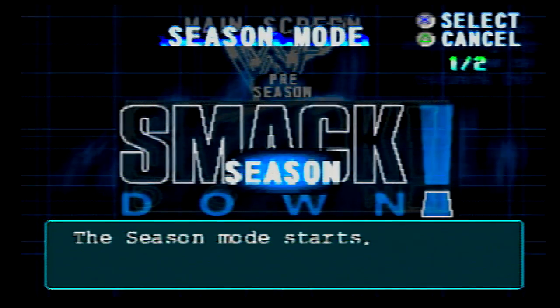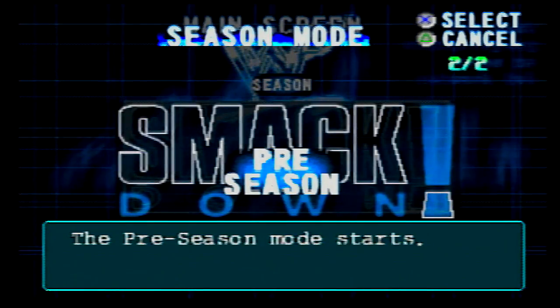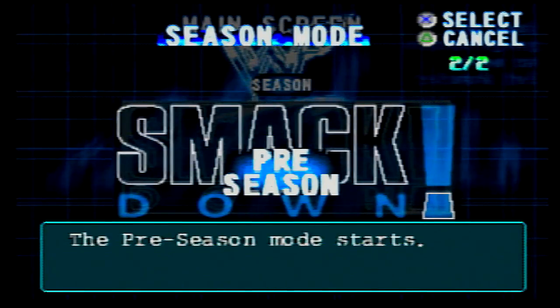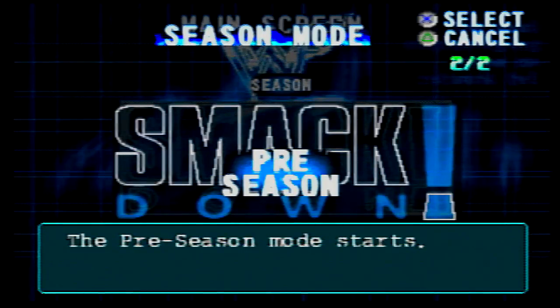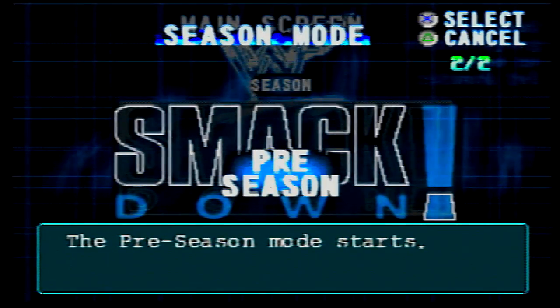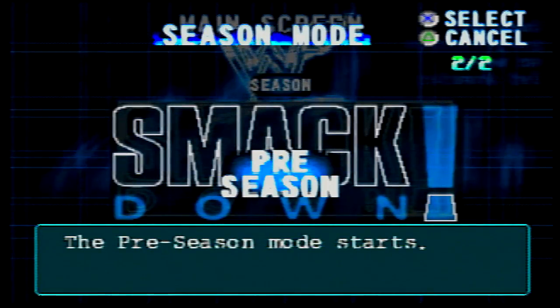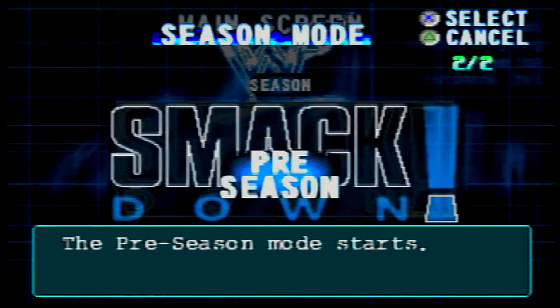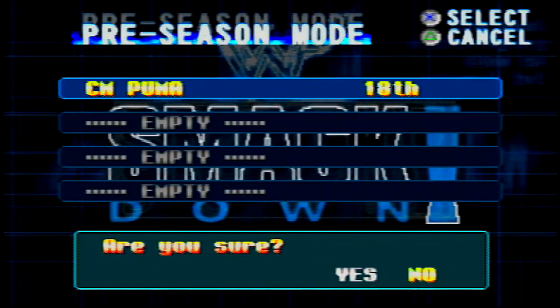There's a preseason and a season, and as you go through them you can unlock different things. Completing preseason modes gives you: the wealth option first, then the European title and ability, women's title and ability, tournament and ability, hardcore title and ability, IC title and ability, tag title and ability, title match and ability, and option ten lets you skip the preseason. We're going to get into preseason mode and check it out.